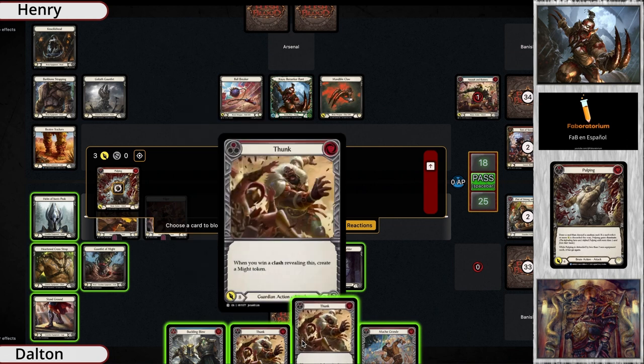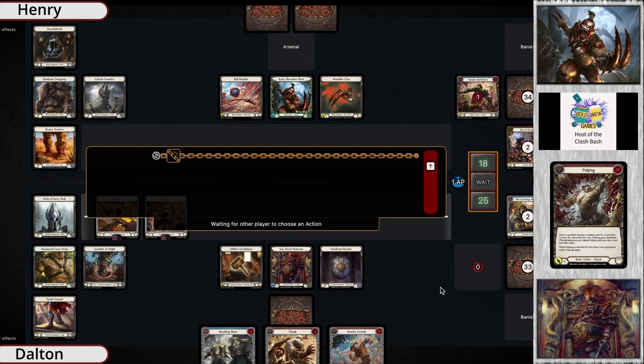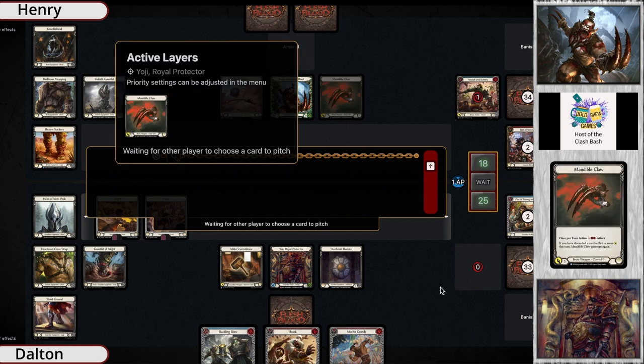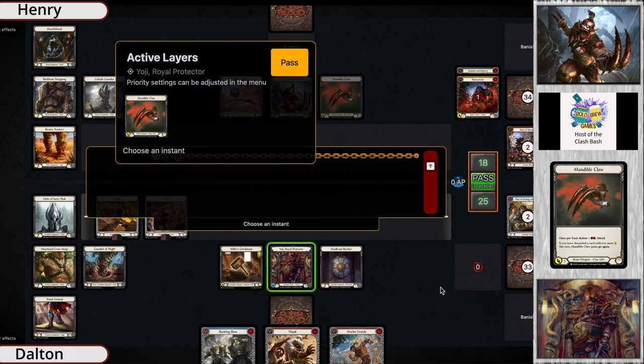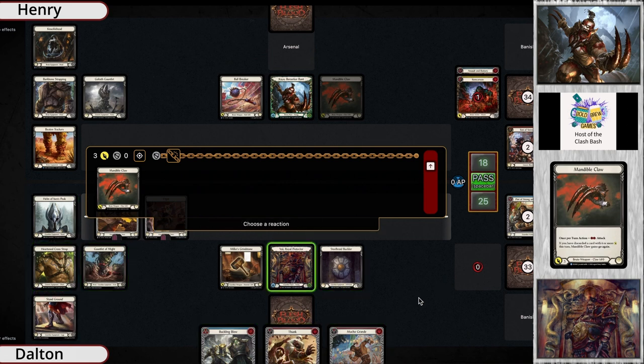It doesn't have Dominate and it's KO — they rolled a two so the power is only three. That is a problem with OG KO. I honestly love watching OG KO in action; the dice mechanics are just kind of really chaotic and really fun, but this does happen. We're just gonna follow it out with the Mandible Claw for three.